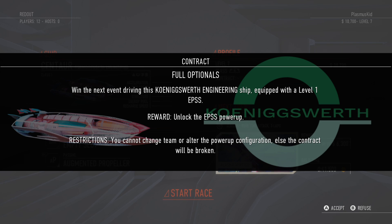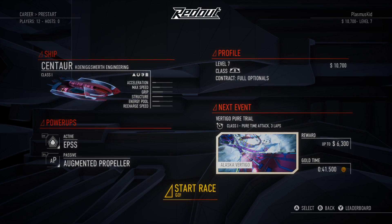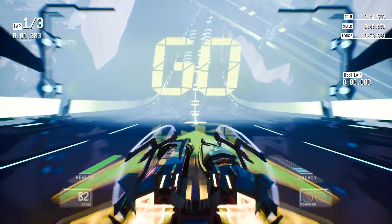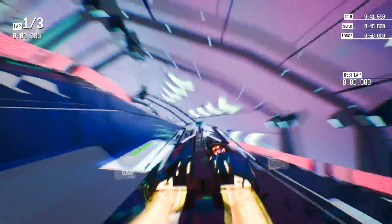Winning the next event driving this engineering ship with a level one gets me a power-up. We need to get a gold time of 41.5 seconds - let's see if we can do it. Pure time attack, three laps to get 41.5 seconds or under. So far, not so great, but I will try. I haven't been on this track before, so I don't know what I'm doing, but we will continue to go here.